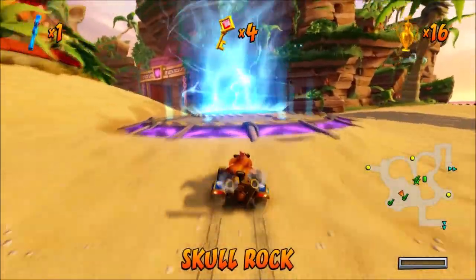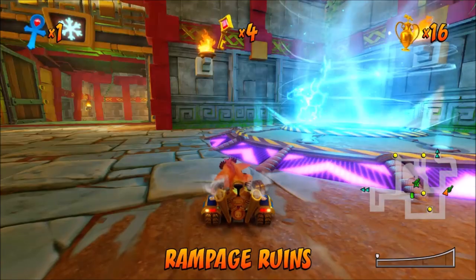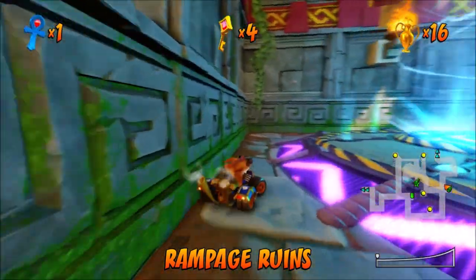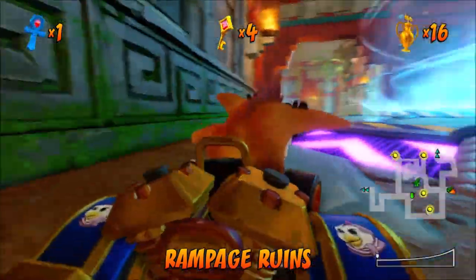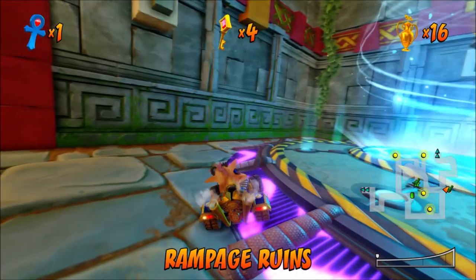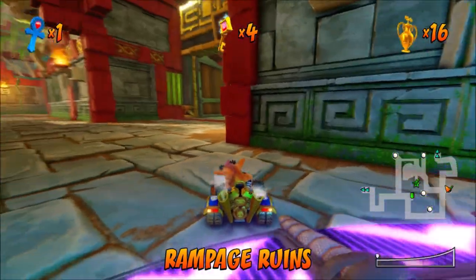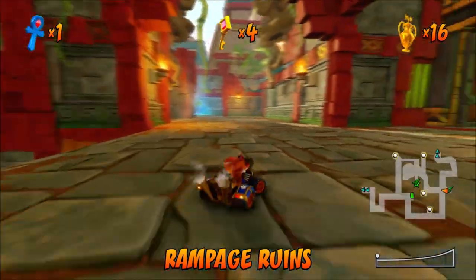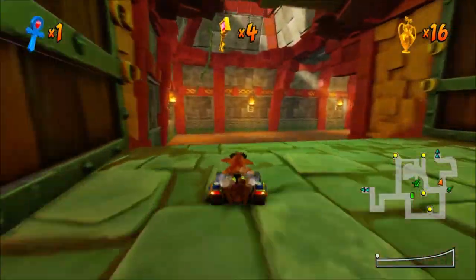The first one is at Skull Rock. The second one is at Rampage Ruins. The third is at Papus Papus Pyramid, or in this case the Lost Ruins area — it's outside by the Forest Ice Gate.